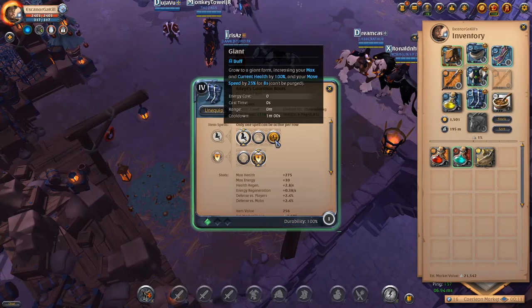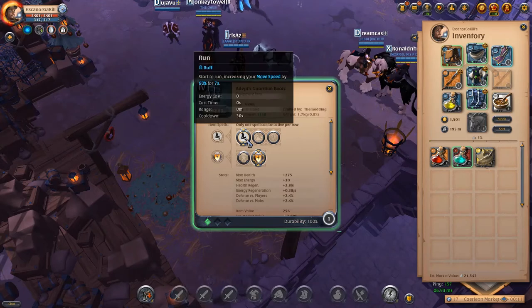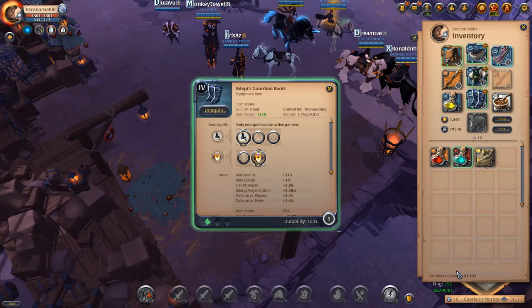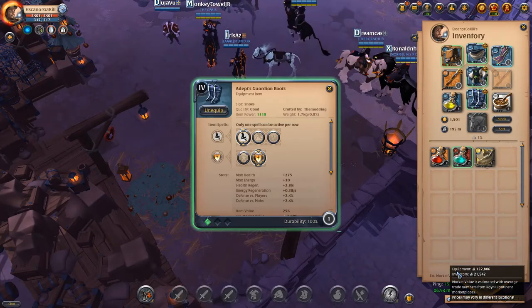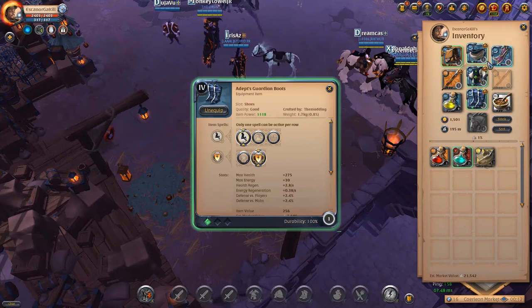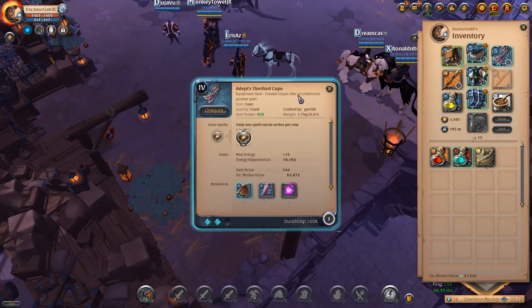Basically this is the build I was using. I was using guardian boots — I never really went to giants, I was just using it for run. You can use any leather boots or whatever you want, or royal sandals which is probably going to be the best thing. I just wanted to keep it in budget, not make it too expensive. It's around 150k give or take. For the bike you want tier 6 anyway, so it doesn't matter.